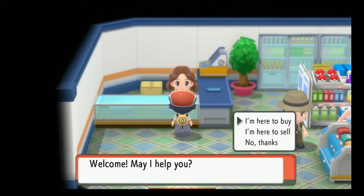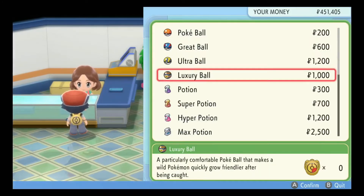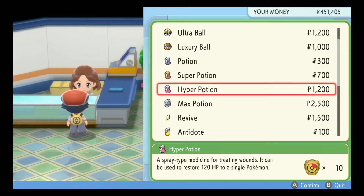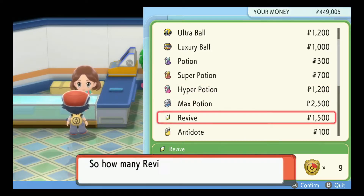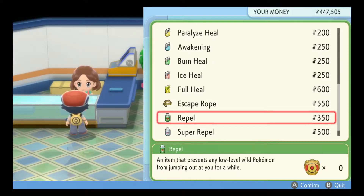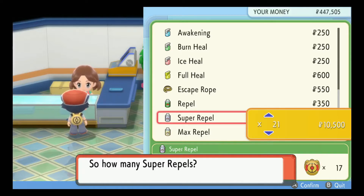I'm going to stop and do a little shopping trip real quick because I don't think we've really supplied ourselves in quite some time. We're not going to need much longer, so I don't want to stockpile Hyper Potions. We'll get one Revive for now because we're about to do the gym and get a ton more money. Super Repels - we'll buy more of those. Always buy Super Repels and not Max Repels.